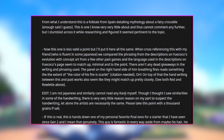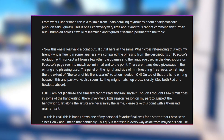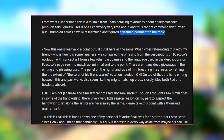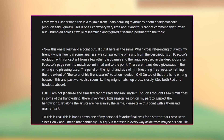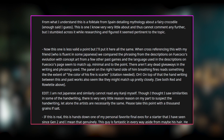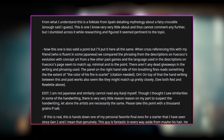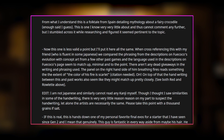The post says: 'From what I understand, folk tales from Spanish detail mythology about a fairy crocodile — I know very little about this so cannot comment further, but I stumbled across it while researching and figured it seemed pertinent to the topic.' And then: 'When cross-referencing with my friend who's fluent in Japanese, we compared the phrasing from the description on Fuecoco's evolution with concept art from a few other past games. The language used seemed minimal and to the point. There aren't any dead giveaways in the writing. The panel on the right showing him breathing fire reads something to the extent of: the color of his fire is scarlet.'